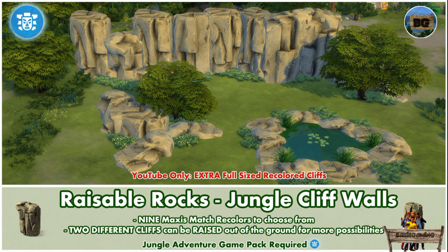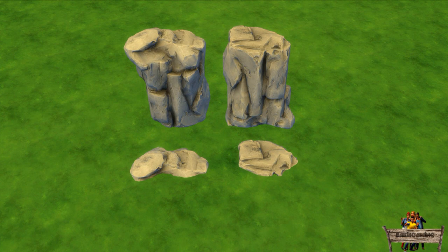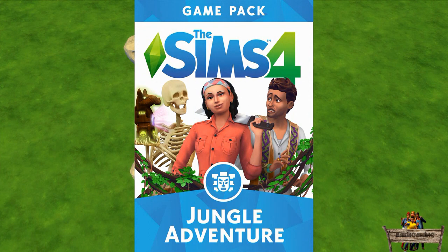More jungle rocks this week — more precisely jungle cliff walls. Just like the former pack, I unlocked, recolored, lowered, and rotated a rock from the Jungle Adventure game pack. Therefore this game pack is required for the mod to work.